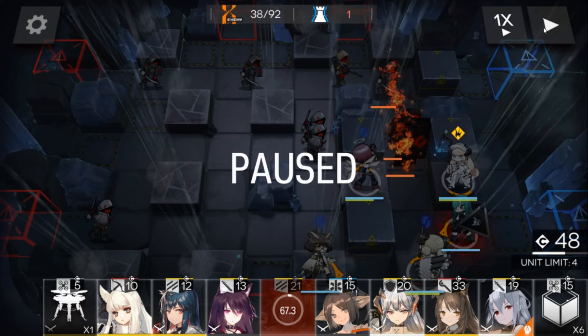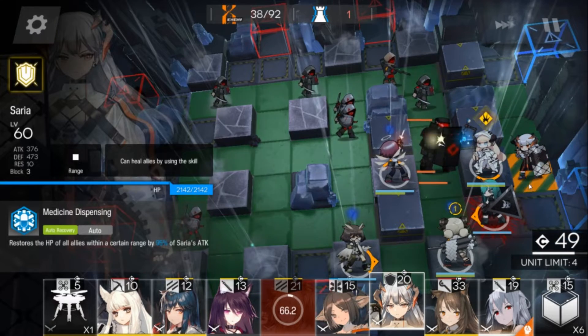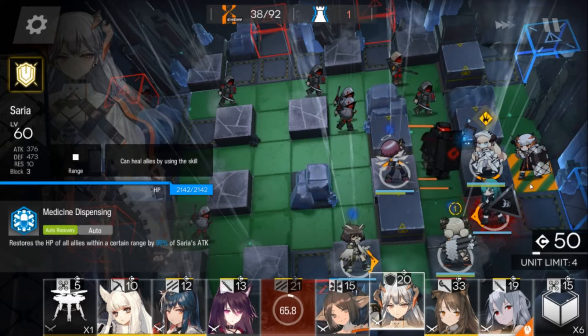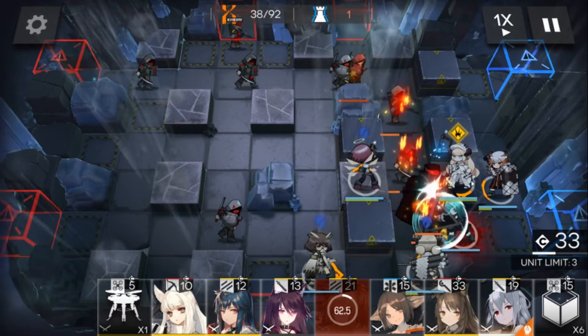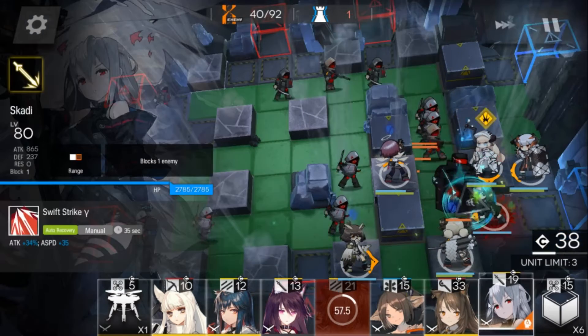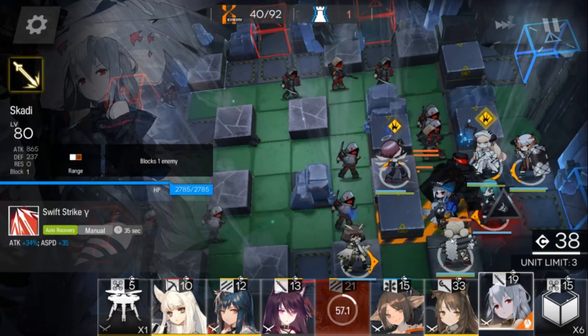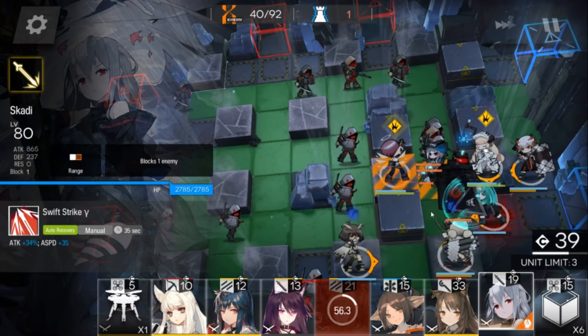I think the next move is we put Saria here — that's what I would do — so we get that extra healing on our Hoshiguma, which is important. To be able to get rid of this pressure, we're gonna put Scottie here.